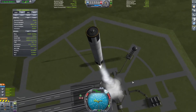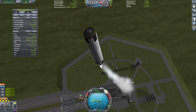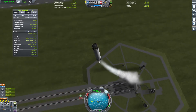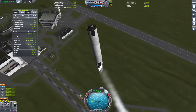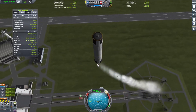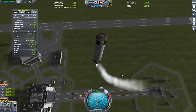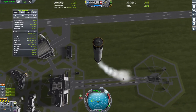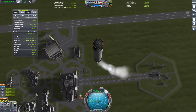Translation isn't so important if you can land or have a descent profile that brings you down retrograde all the way, so you won't need to do horizontal translation unless you're trying to do precision landings. But throttling is probably the most important part if you're just doing a pure retrograde, no-translation landing burn.